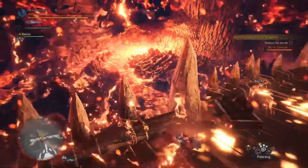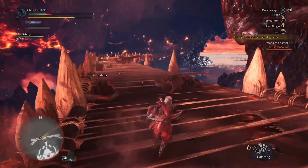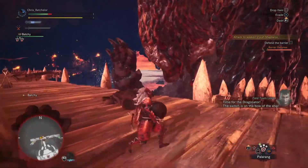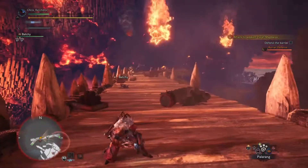Hey guys, Chris here. I'm going to show you a little bug or glitch that happened here. This cannon's destroyed, right? I don't know this at the time. I pick up a cannonball, realize it's destroyed. I'm about to actually try and set it down, and then I get staggered by Zora, who attacks the barrier.